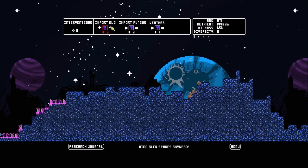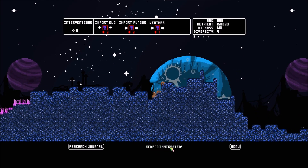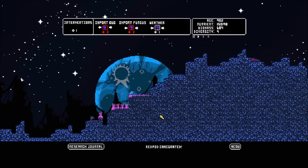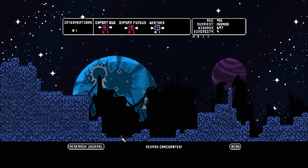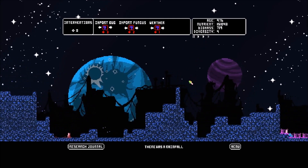We don't have enough for a bug — we have to wait for a third intervention. We could import another fungus though, so let's do that. Red pod — let's see if we can find that. We're going to do random weather: there's rainfall, I'm assuming that's going to be good. You can change the speed of the simulator, so I'll go ahead and put it on number two just to see what happens.